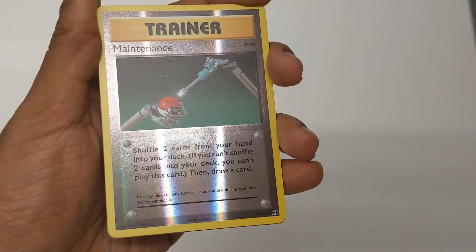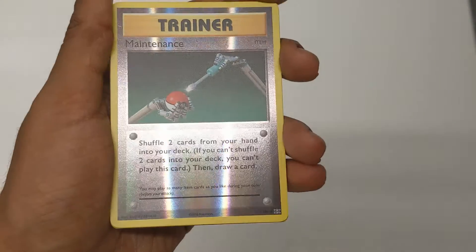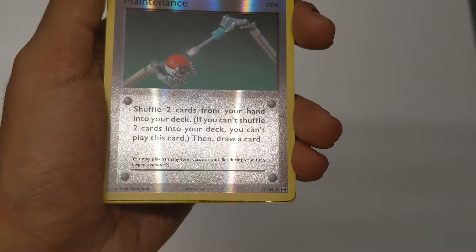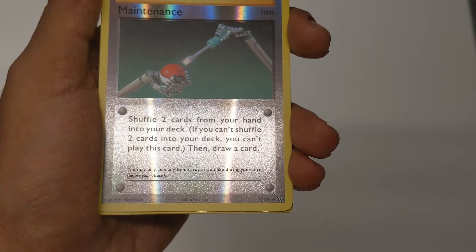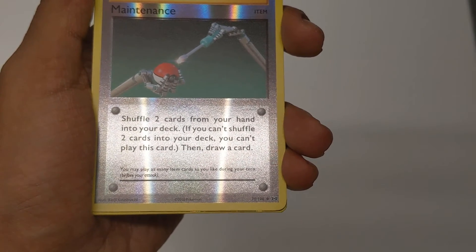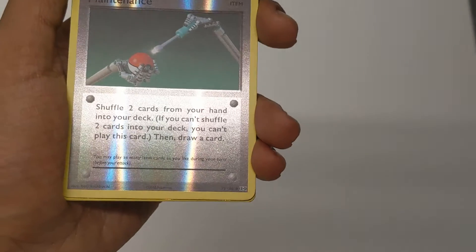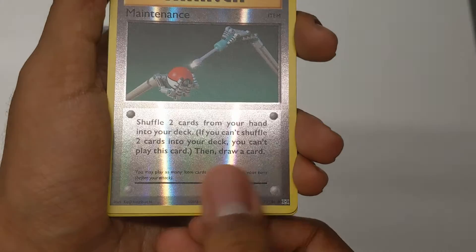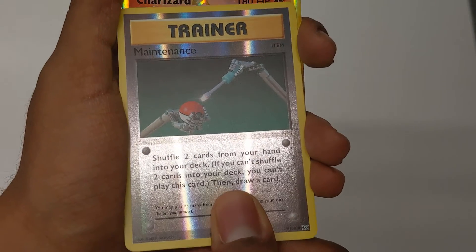A Trainer card here — Maintenance. Look at that, this one has some shine on it. I hope you guys can see this properly. It reads: shuffle two cards from your hand into your deck. If you can't shuffle two cards into your deck, you can't play this card, then draw a card. That's a cool card — so basically you put two cards back into your deck and then draw a card, I assume after you shuffle.